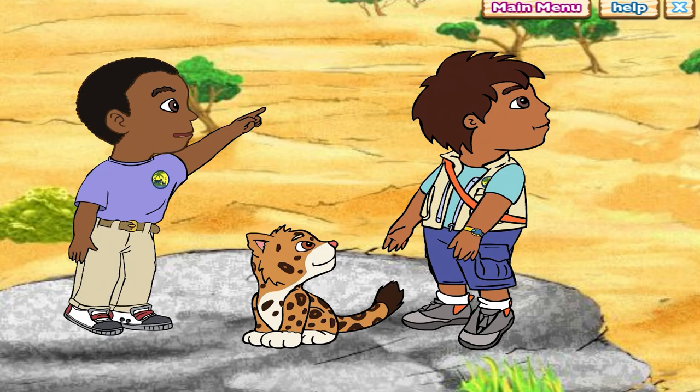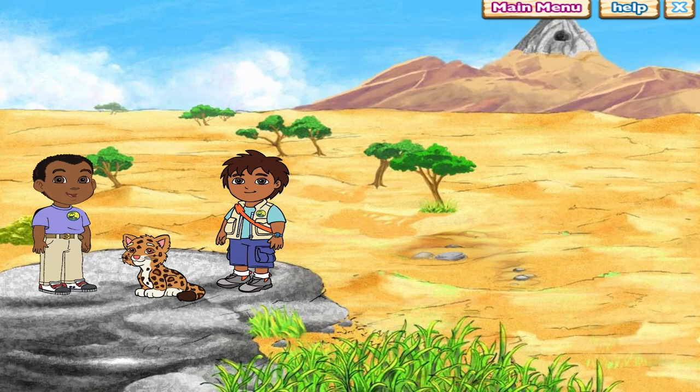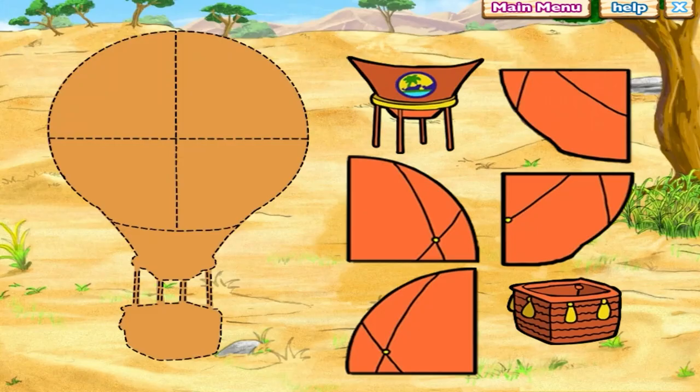Where is it? The drum is hidden in a cave on top of the tallest mountain. But how are we going to get all the way up there? We need something that will fly all of us to the top of the tallest mountain. Rescue Pack can transform into anything we need. What can get us to the top of the tallest mountain? A hot air balloon! Help Rescue Pack turn into a hot air balloon.